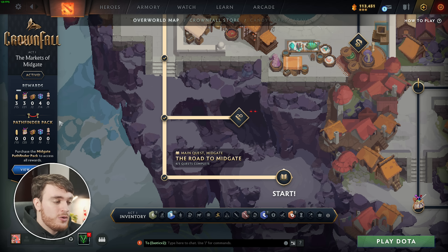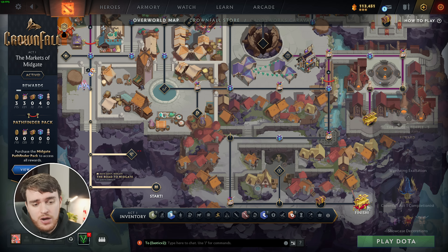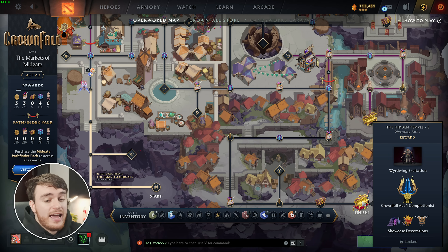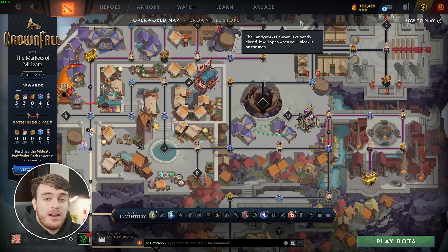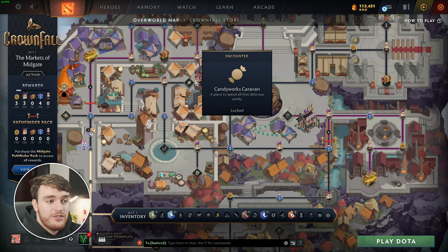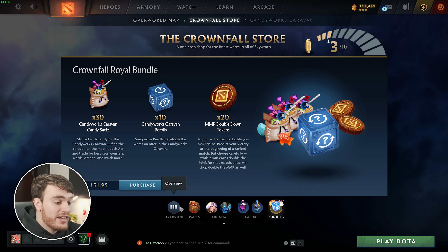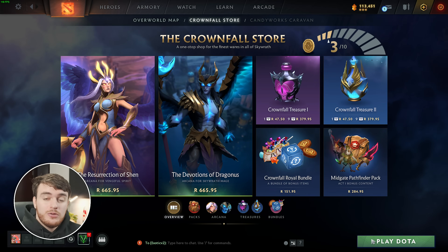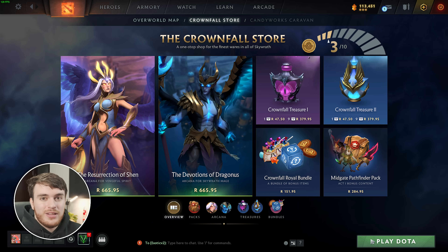But anyways, we've pretty much run through almost everything. There's coins, candy, treasures, which we've all run through here, emoticons, sprays, and loading screens, which are okay, and finally, style unlocks, which are essentially for the Arcana at the very end here, the first act for Invoker. Other than that, I can't really show you the Candy Works Caravan, as I haven't unlocked the first one quite just yet, and as for everything else in the store, we've practically run through everything. So, hopefully you found this video useful, if not entertaining. Thank you all for watching, my name's been Troubleshoot, and I'll see you all next time. Ciao!